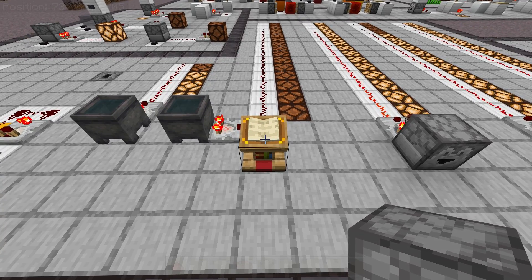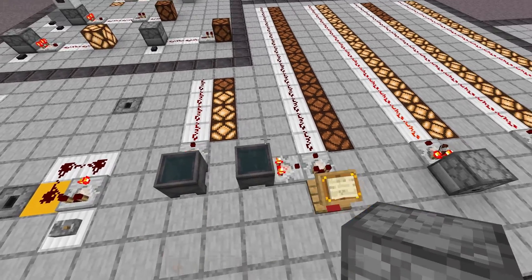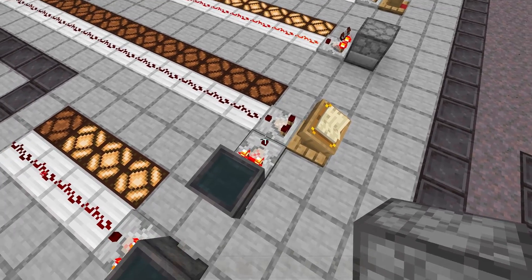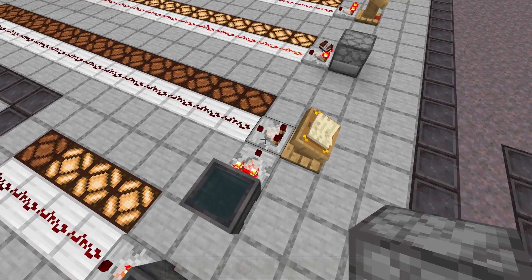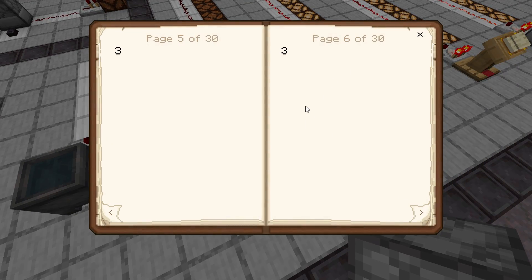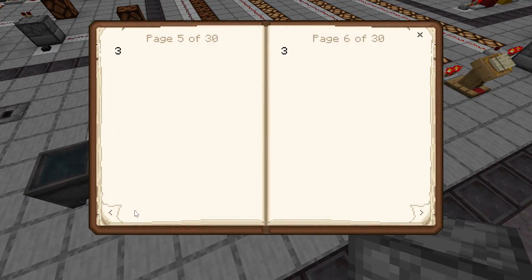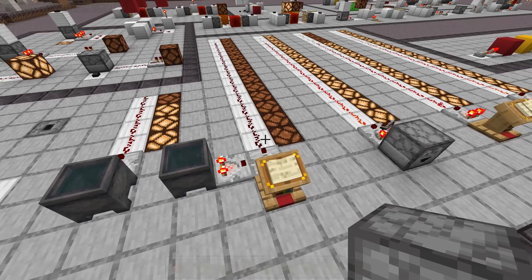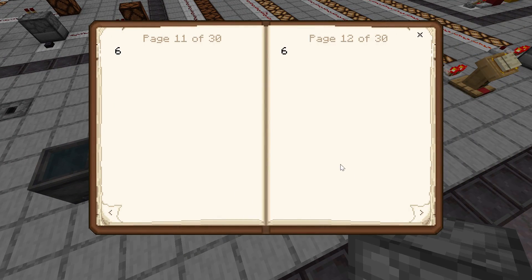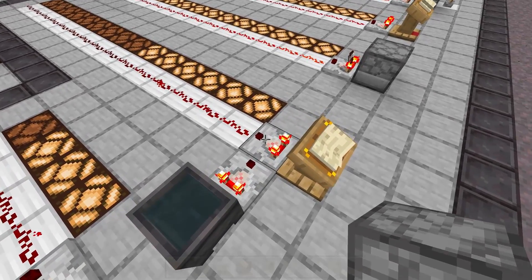Another useful feature comparators have is their ability to compare signal strengths. Here a full cauldron has a signal strength of three, so we're sending a signal strength of three into the side of another comparator that's looking at the lectern. This means the lectern will need to have a signal strength of three or greater for the comparator to activate. So if it has a signal strength of three, you get a signal strength of three. But if it only has a signal strength of two or one, it's being locked by the cauldron comparator. Basically, the comparator will compare the strength coming in from the side with its own strength, and if its own strength is less, it won't activate.